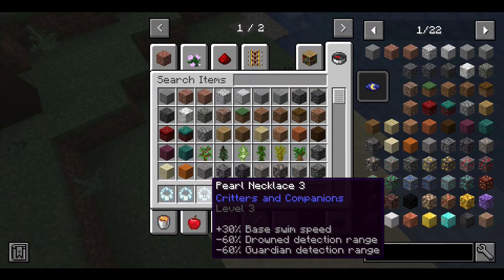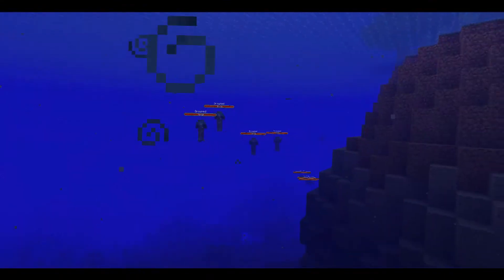Lastly, a level 3 pearl necklace gives you a 30% swim speed and lowers the range of you being detected by the drowned and guardians by 60%.